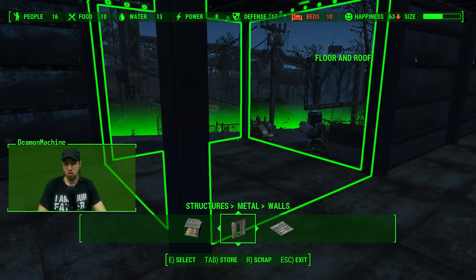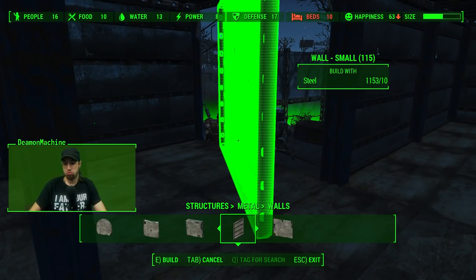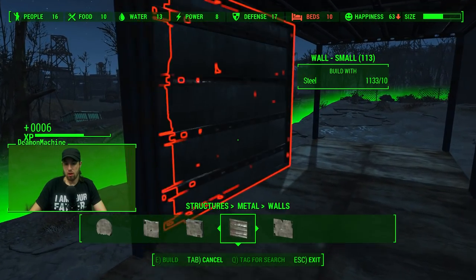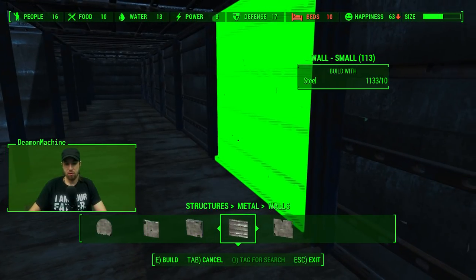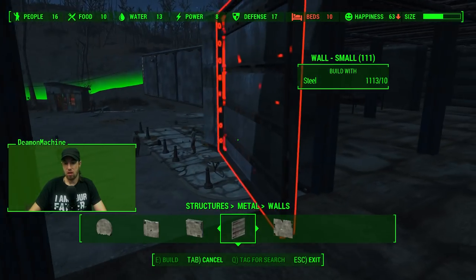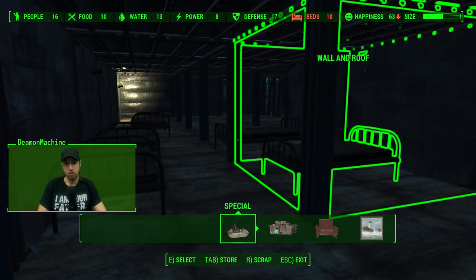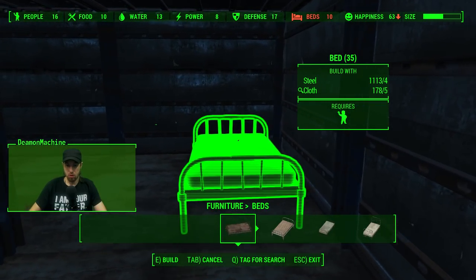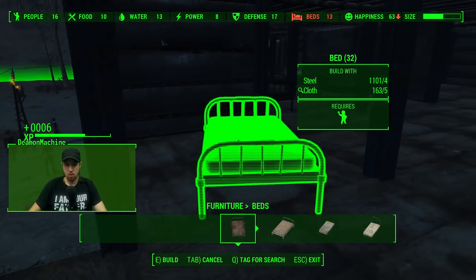So it will let me put a wall there. Then we'll go ahead and put one there. Actually, what we should do is put walls along this side so people can defend from the inner side — put some turrets right here, stuff like that. Let's just get the beds down what we need, because we need the beds so people can live and be happy. Beds down over here, because people are starting to get bitchy. 11... 12... 13...